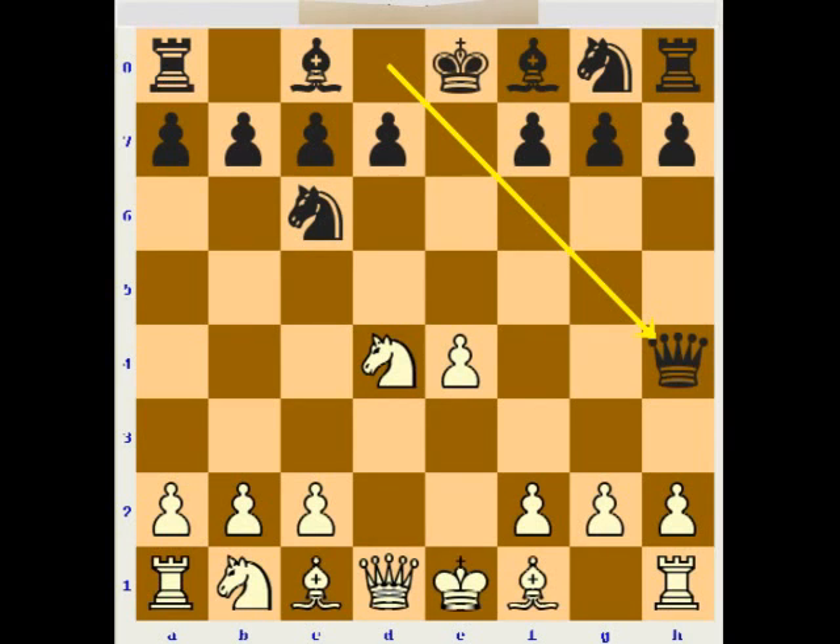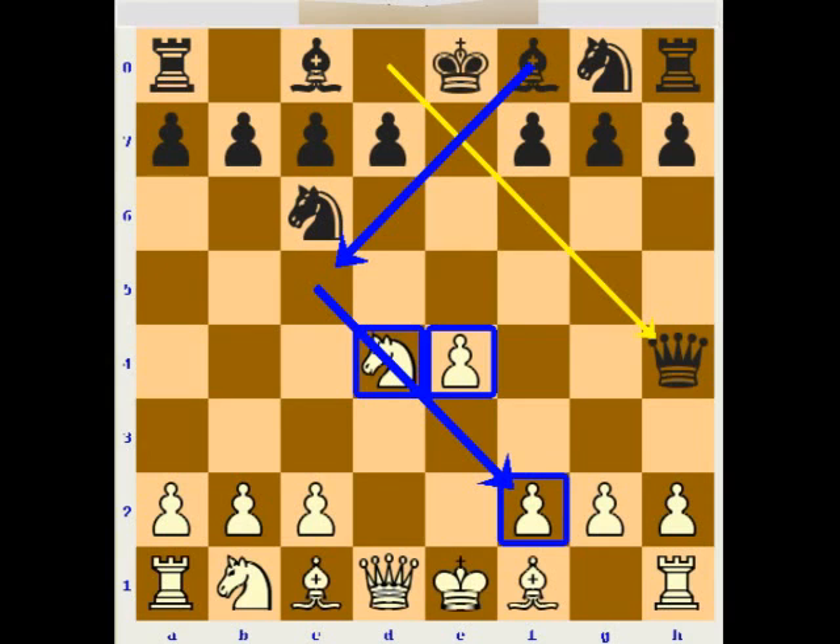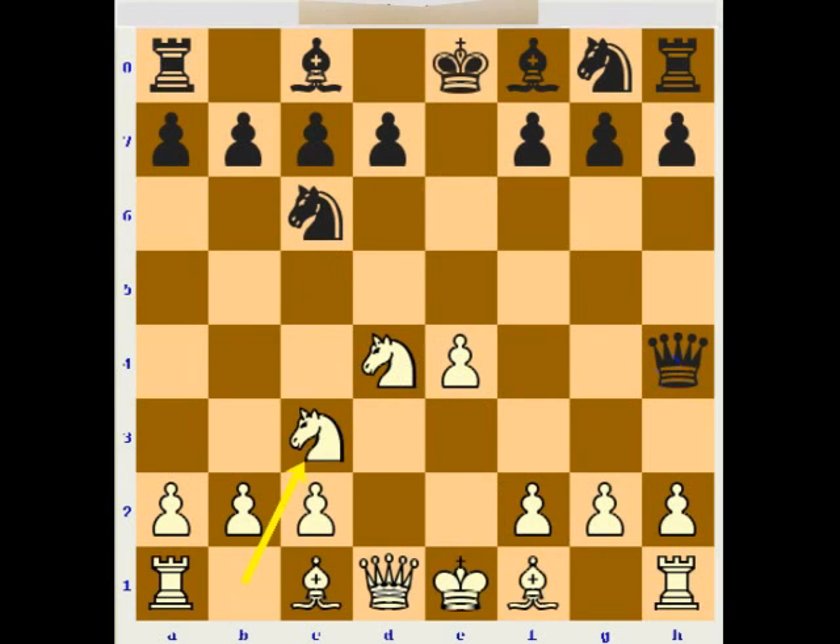After queen h4, black attacks the e4 pawn and also the f2 pawn, and is ready to play bishop c5 with the idea of attacking the d4 knight and also having pressure on the f2 pawn. I think the best idea is to develop with the b1 knight, with knight c3, which defends the e4 pawn. Then white is ready to develop the bishops and castle as soon as possible, trying to have a development advantage, and even ready to sacrifice material for that.